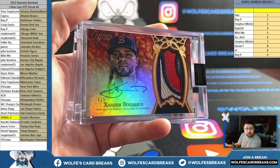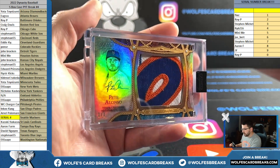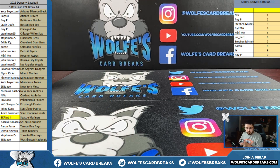Number to 5, number to 1 — 1 of 1. Dynasty Baseball case break number 4, my friends. Thank you for being here.